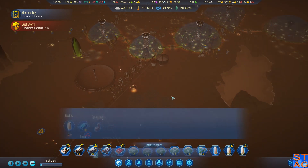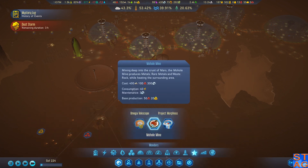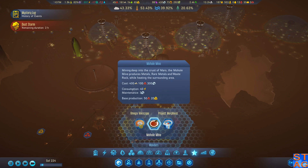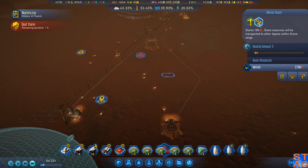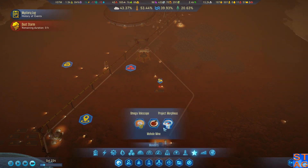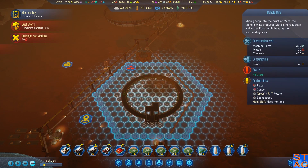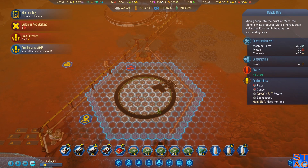Metals are an issue. Let's start working on something to address the metals problem. 400, 100, 300. I mean, in theory I can just put it wherever I want — like right there actually. Let's go ahead and get rid of that depot. I need to just put it right here. Right to hell there.